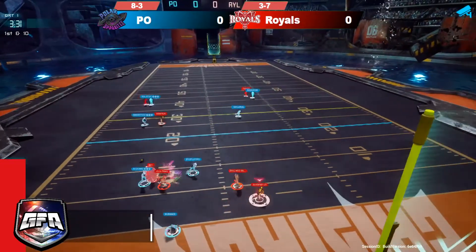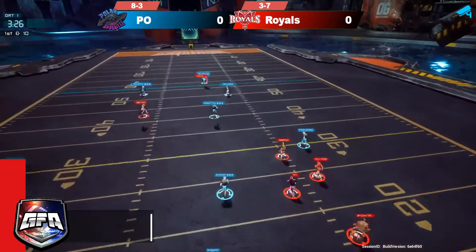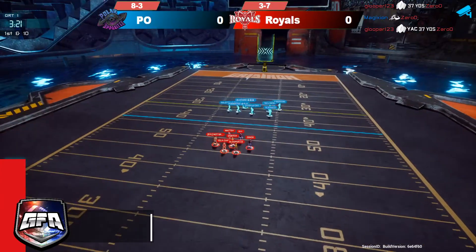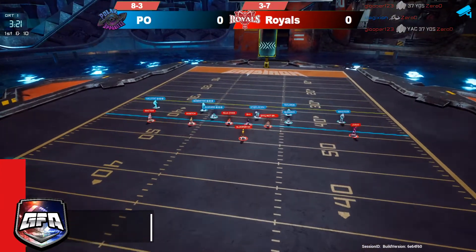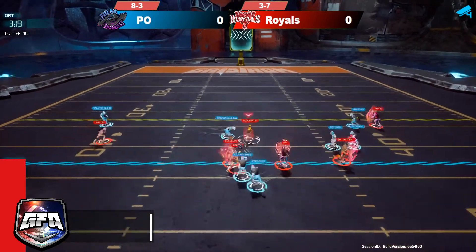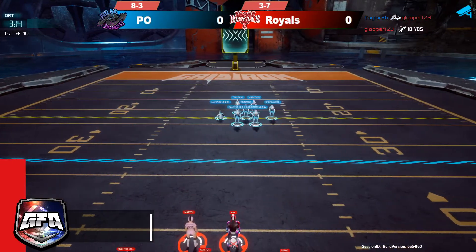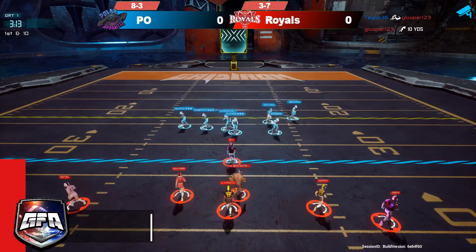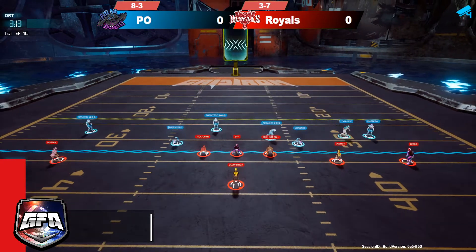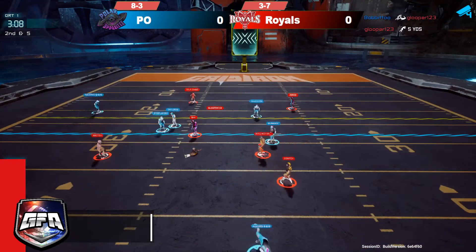Rolling out left, able to dodge the pressure. He should be able to step up, but instead throws the ball and Zero is gonna make the grab. He could have stepped up there to allow a better throw into a more leveraged position, but it works out anyway as he runs for another first down. Looper on the run again getting five more yards.